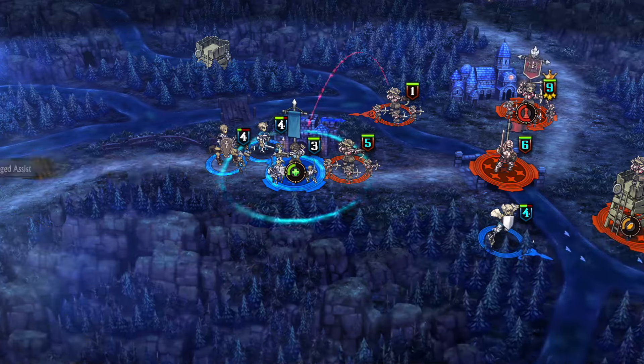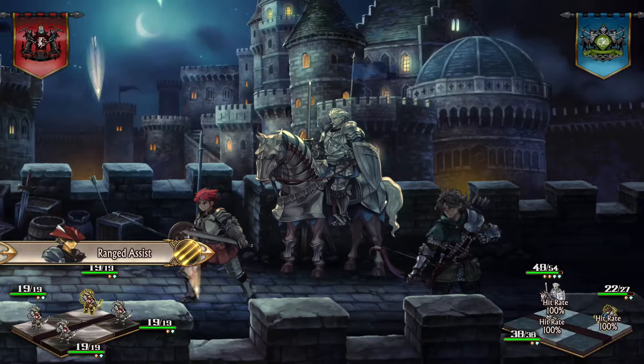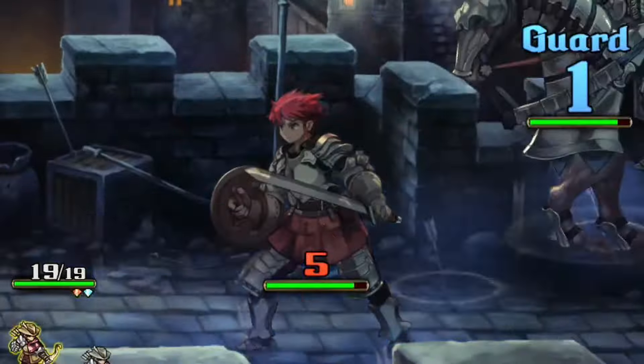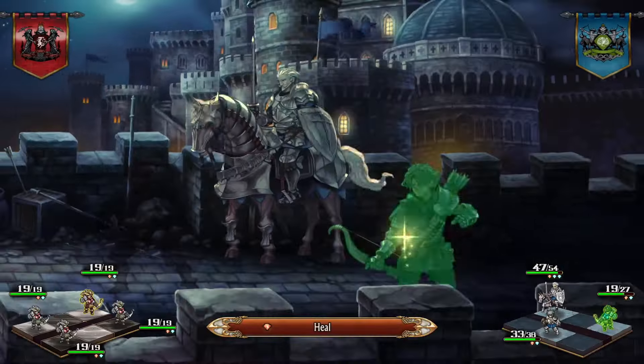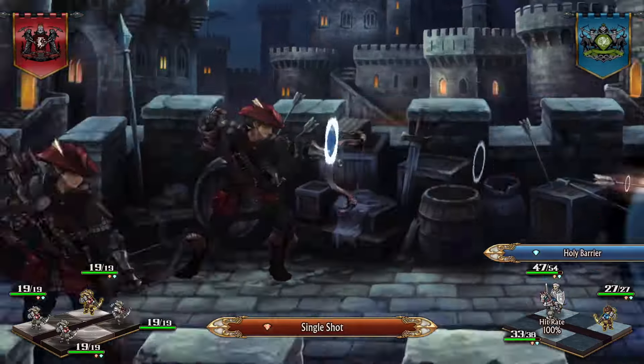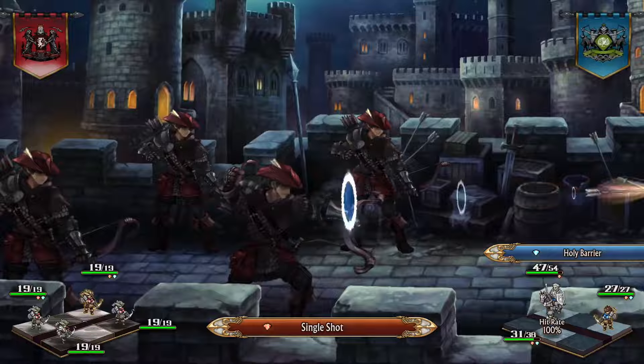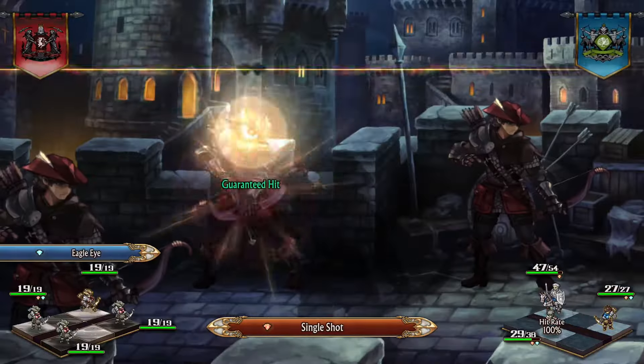What if I told you there was a character in Unicorn Overlord with the ability to reduce all physical damage they take by 50%? Well, here he is. Lex is often written off as a niche character, only good for protecting vulnerable characters from ranged attacks due to his Arrow Cover skill. But I've found that even on Expert Mode, he can actually do extremely well as a frontline tank if you just give him a little support.